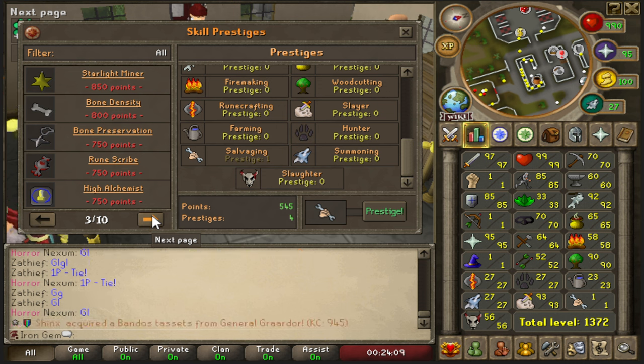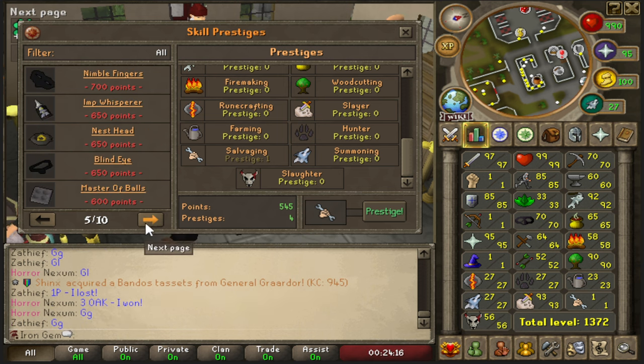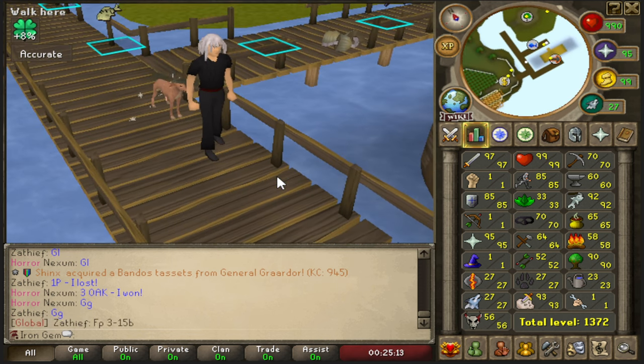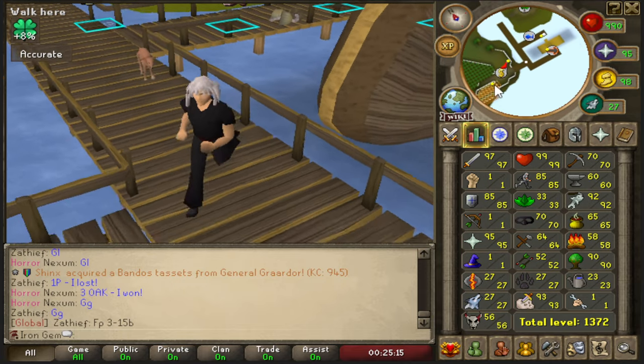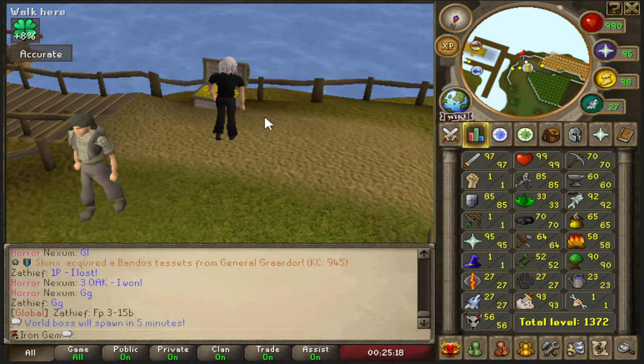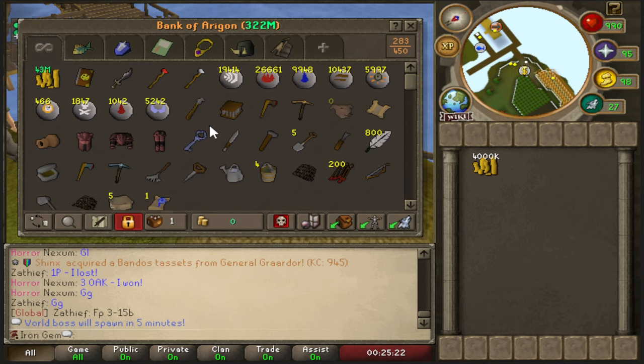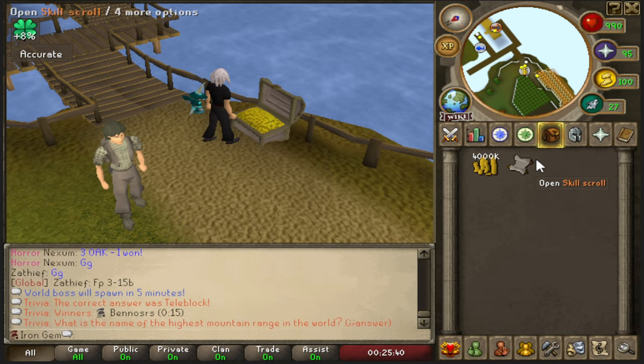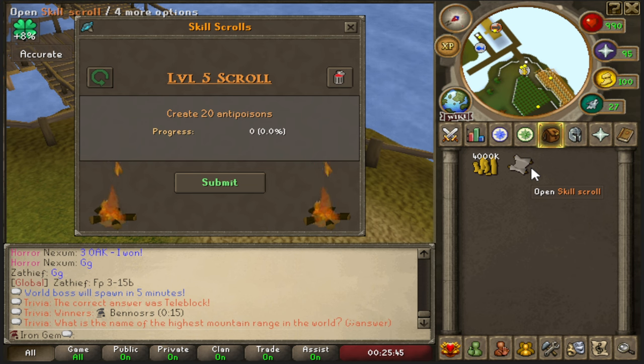I'll look through the prestige shop and figure out the best perk for catching rocktails, then update you before starting the fishing grind. It would also be a great time to start working on the skiller's backpack — that's going to be very important, especially on iron man, for making skilling AFK-friendly and farming weekly tasks. I actually have one skill scroll in my bank so I'm going to focus on that first.